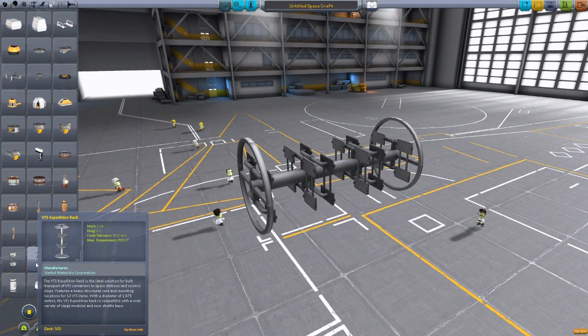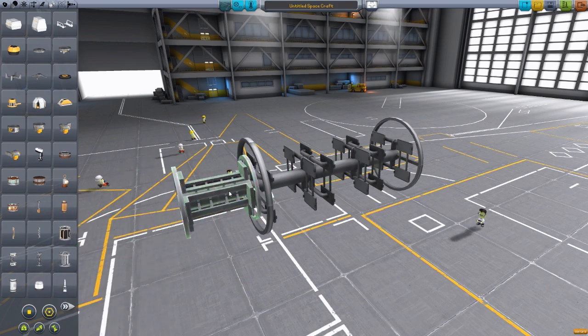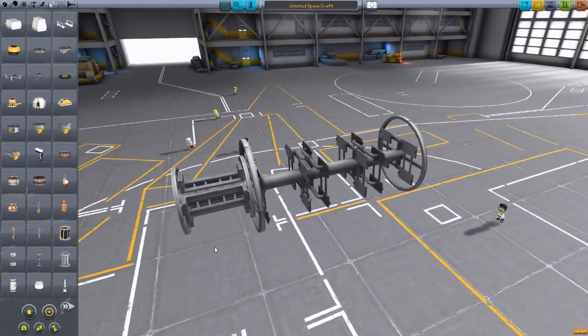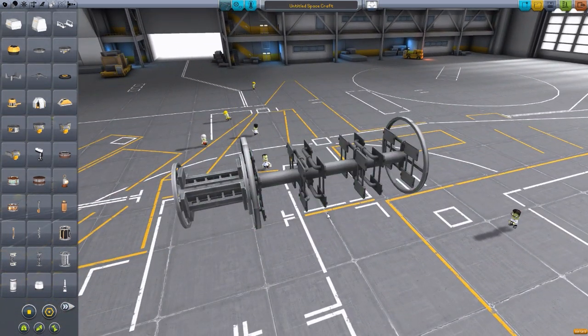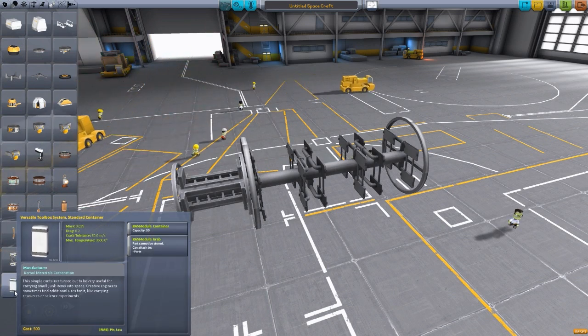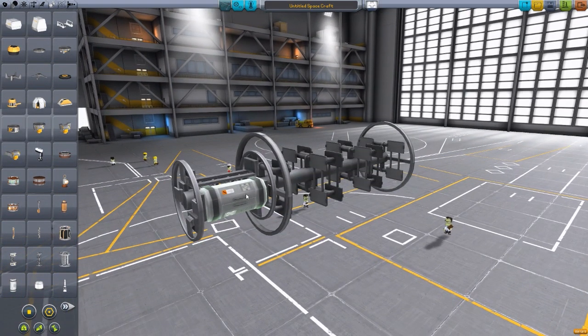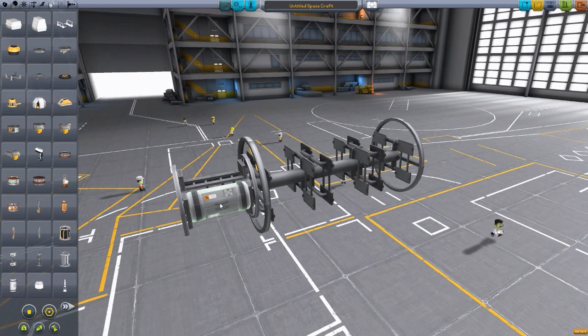We also have, similarly to the Expedition Rack, the Logistics Rack, which is much smaller and only has four places to actually place any rack equipment. Now you may be asking what to attach to these racks. Well, you can really attach anything you want, but for this specific mod we have the Versatile Toolbox System Standard Container, which is very cool. You attach them onto any of these racks just like so, and you have a toolbox.